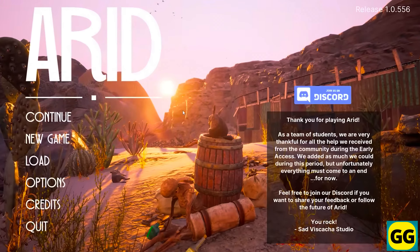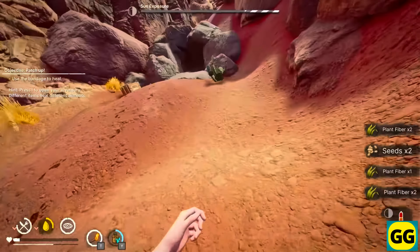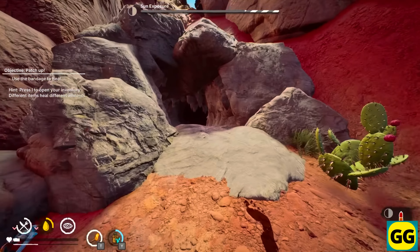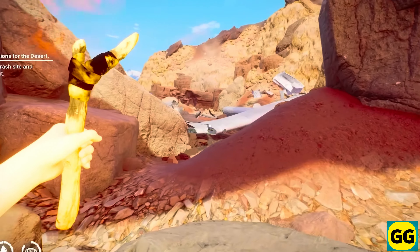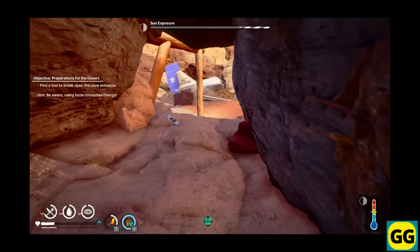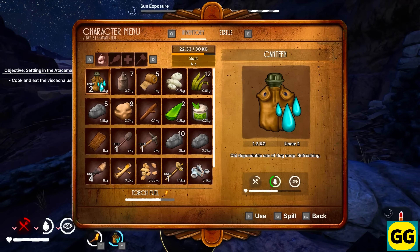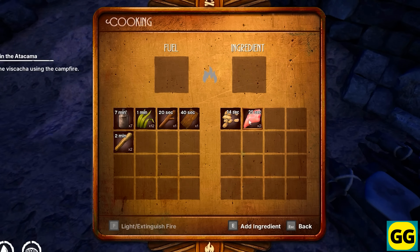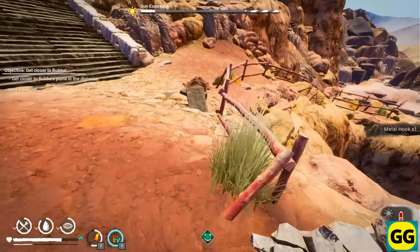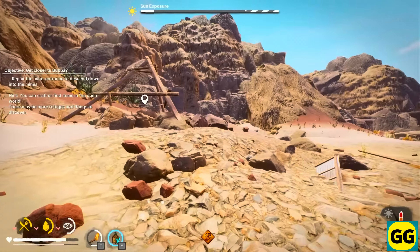Number 19: Aret. A free-to-play survival game set in a harsh open world where you will need to manage your resources, stay hydrated, and find shelter to survive. One of the best aspects is the quite realistic depiction of what it would actually be like to survive in a desert. In terms of the main gameplay, you will need to explore the desert, gather resources, and then craft tools to help you survive. The gameplay has a big focus on realistic survival challenges — this could be dehydration, heat stroke, and very limited resources. So if you're up for a challenging survival game that is quite realistic in its approach, in a beautiful yet haunting open world, Aret is the perfect game for you.